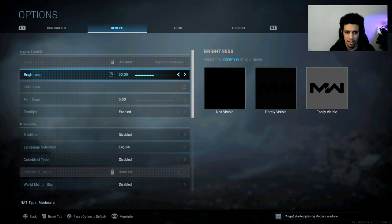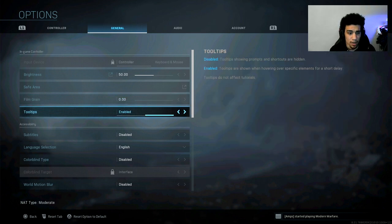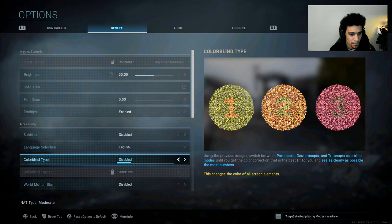A lot of people on TikTok have been asking about my settings. For general display, I play on default — brightness is at 50, which is just the normal default. I haven't messed with brightness at all. I did change the film grain all the way to zero. Look at the difference: the left looks way more clear, so make sure it's at zero.